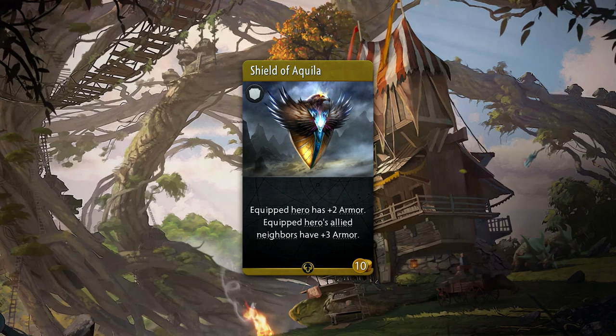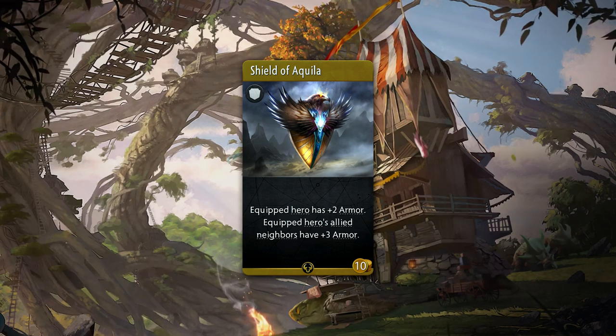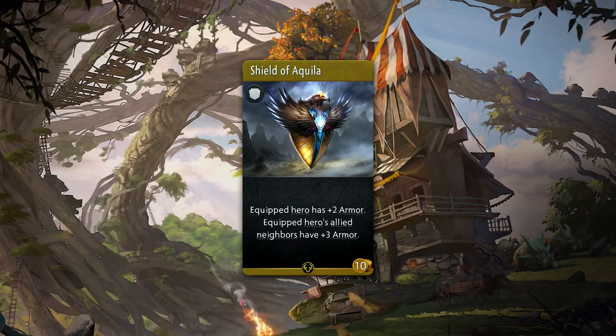Shield of Akela is a 10 gold rare armor that gives plus 2 armor to the equipped hero, along with plus 3 armor to its allied neighbors. This is kind of like an upgraded Shield of Basilius, except more armor is actually given to your allies.